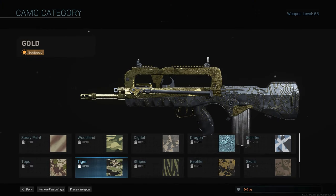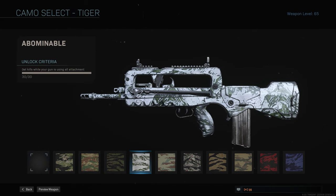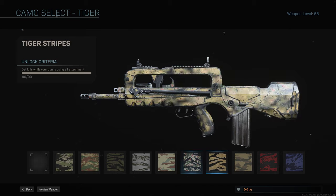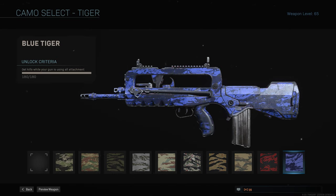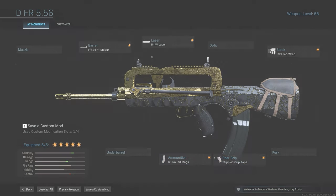For tiger you need 180 kills with five attachments on your gun. By the time you reach this challenge you probably have a preferred setup, but here's mine: the FR 24.4 sniper for increased range, the 5 milliwatt laser for better ADS and sprint-to-fire, the FS tech wrap for better ADS speed, the 60-round mag to keep shooting, and the stippled grip tape for sprint-to-fire time.